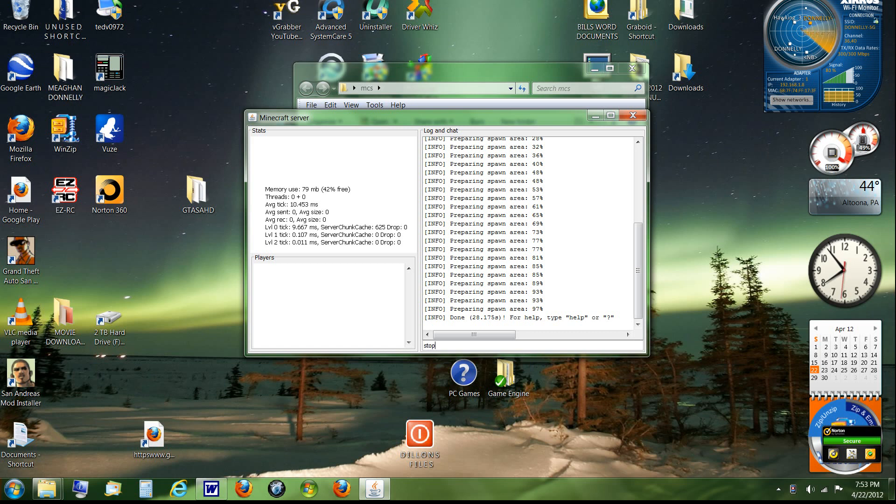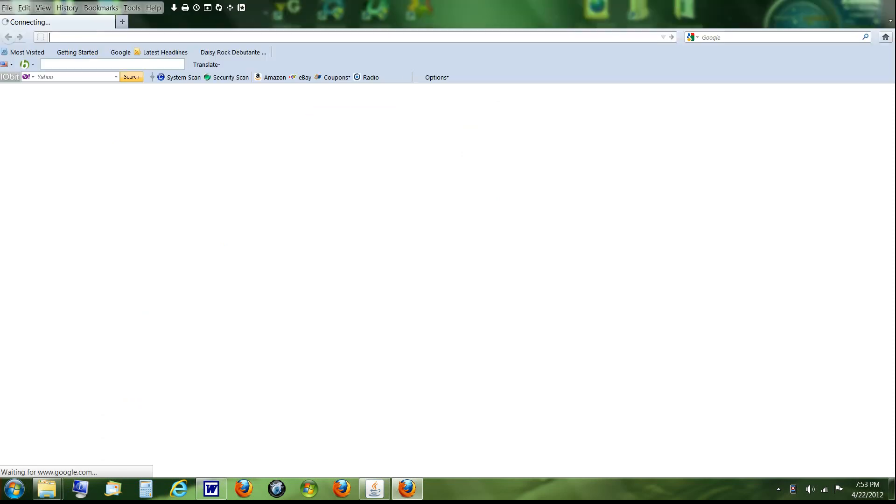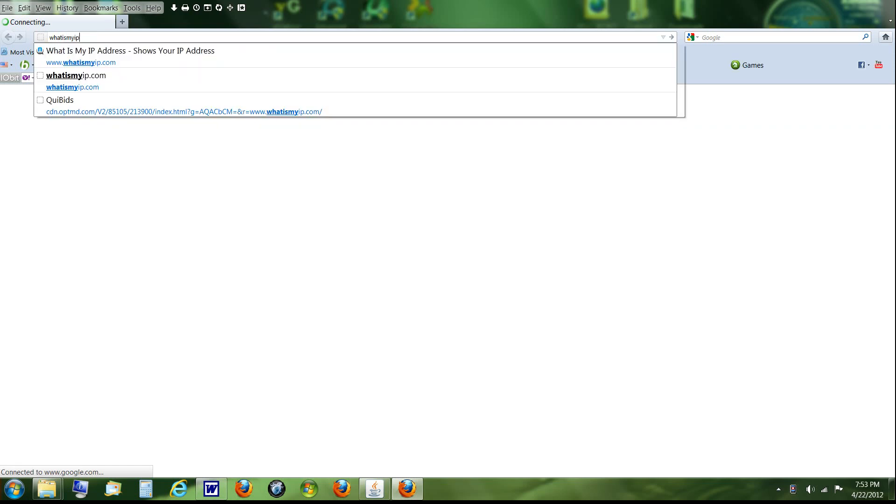Once it finishes, type 'stop' in the server console — I recommend doing that. Then open up your internet browser again. This next step is very important if you want friends to be able to play with you, just like the port forwarding step was. Without it, only people on your local network can join. Go to whatismyip.com.